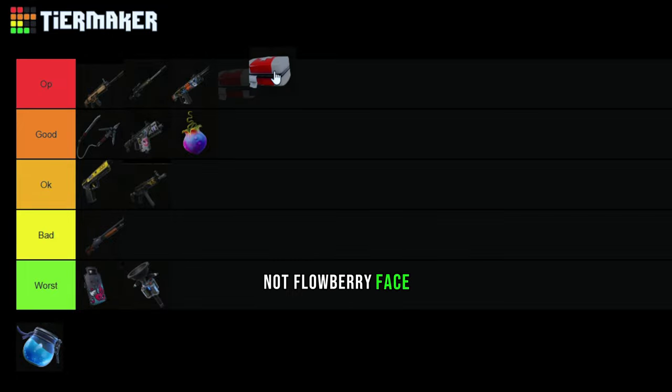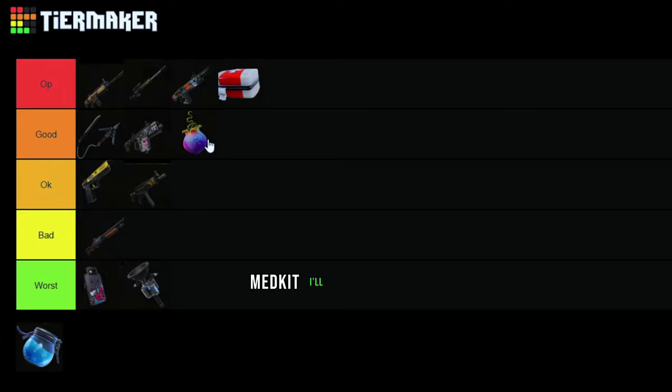The medkit is OP — this is super good. It gives you 100 health nearly instantly, you don't have to wait. If a guy comes up to you after you've healed with the medkit for 9 seconds, you nearly have 100 health. On the old medkit you'd have no additional health, so that's why it's so good.